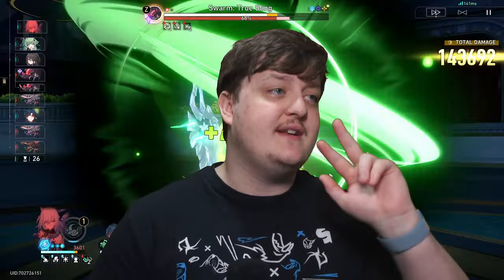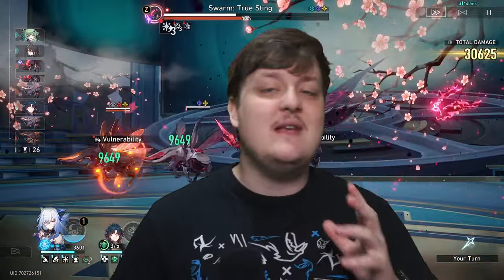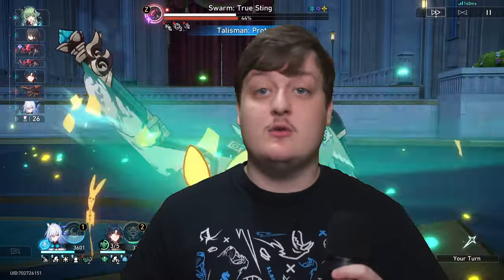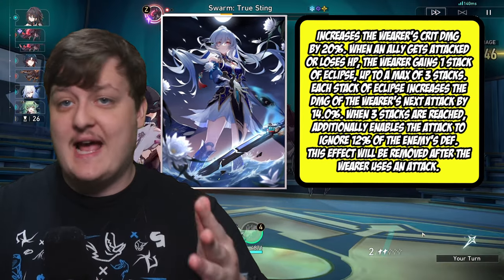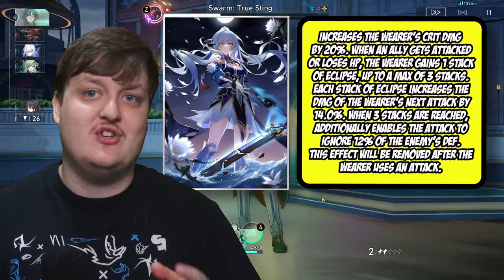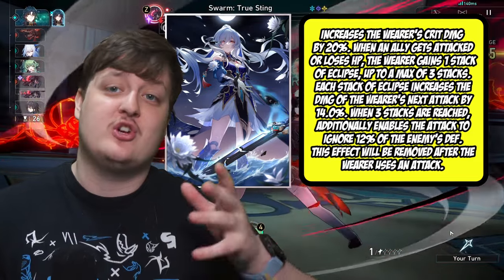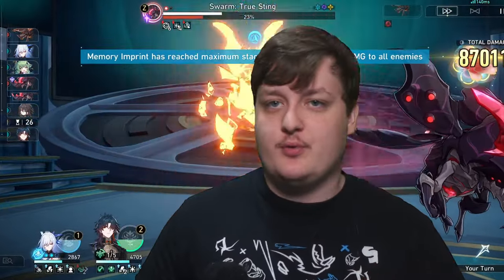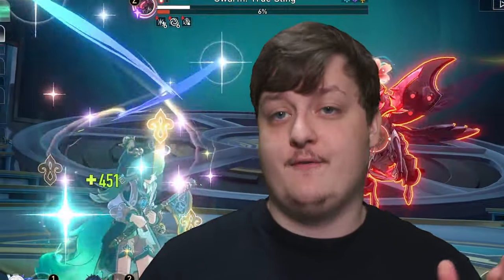Light cones are the second most important thing after leveling a character, giving you more base stats and another passive. Her best-in-slot is her signature light cone, which gives a flat crit damage bonus off the rip. Whenever an ally takes damage, she gets stacks that immediately max out, increasing her damage output. She'll also be ignoring enemy defense. This is a super good light cone specifically for Jingle Yu.